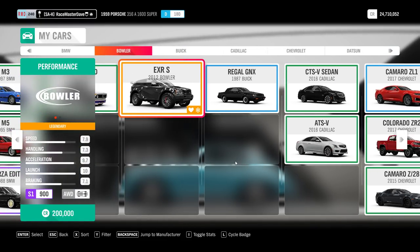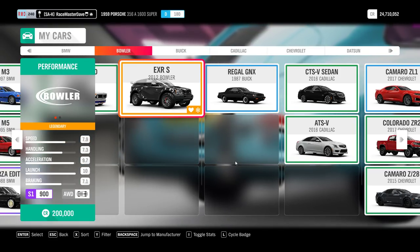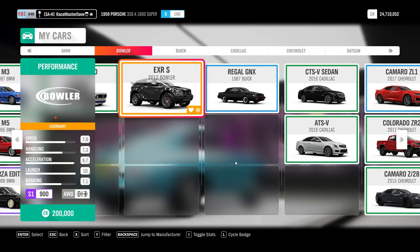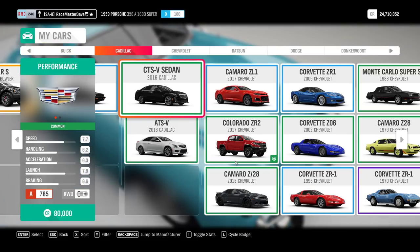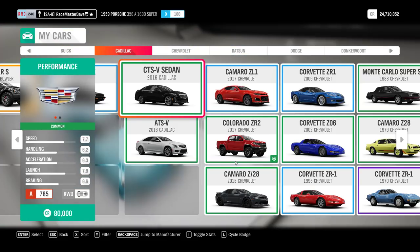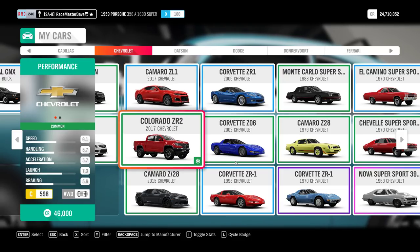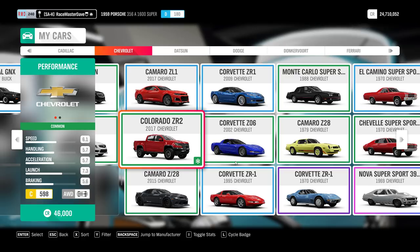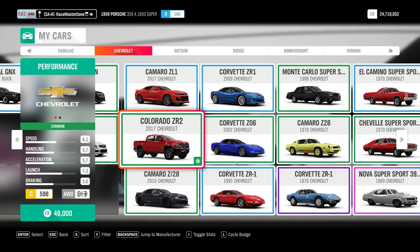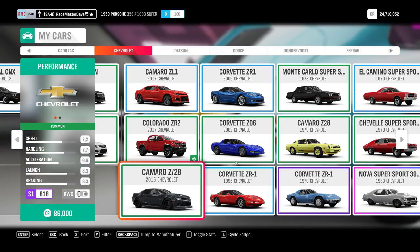The BMW 2002 is also a wheel spin. The Bowler - I'm guessing it's just a wheel spin. Buick, Cadillac ATS, CTS - wheel spins, and there's also an XTS limousine from wheel spins. Coming to Chevrolet - most are wheel spins. The Colorado ZR2 is this week's Forzathon reward. First week it was the 2019 Porsche GT3, last week it was the Ferrari 812 Superfast, this week it's the Chevrolet Colorado.